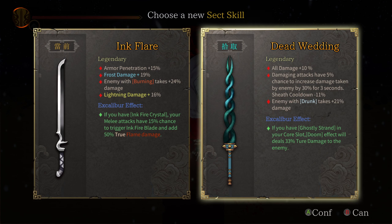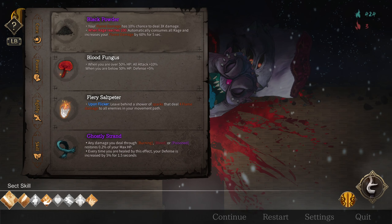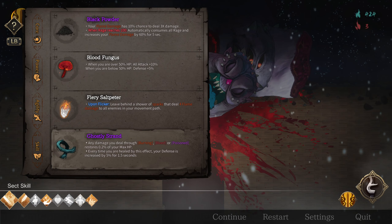Oh wait, enemies with drunk take more damage. Ghostly Strand — a British should have ghostly strand. Oh, that's for doom effects, I don't use it for doom. A gold — do I still have that? Yeah, that's ghostly strands.